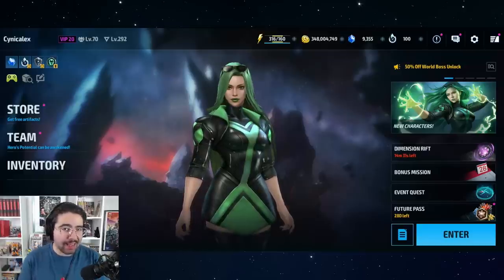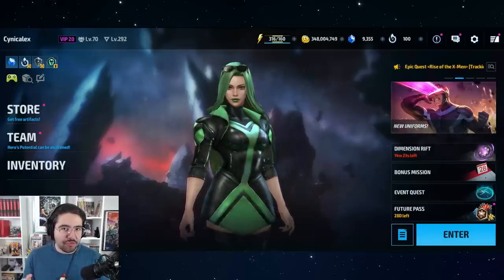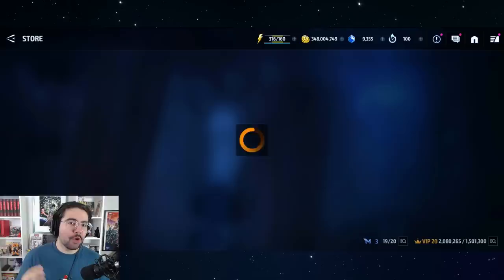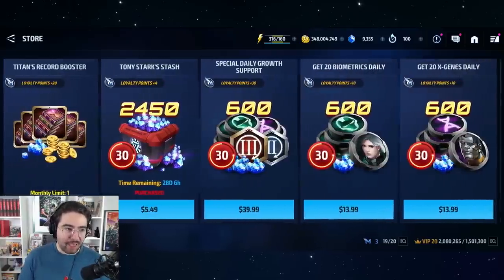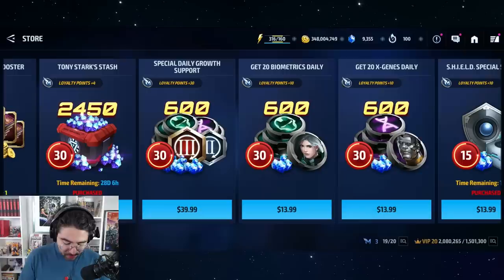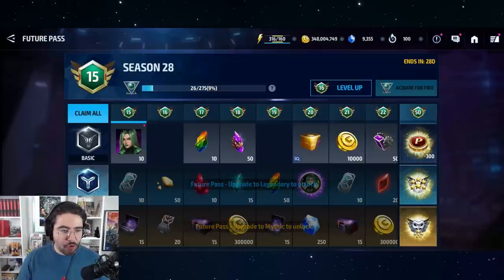Hey guys, welcome back to the channel — it's Cinecalix, and today I'm going to be showing you exactly how to get Polaris for free. This is very important to do ASAP because she's only free for the next 28 days. After the future pass window, she will only be available through the xGene subscription, a paid subscription, making her unavailable to non-paying players. If you're watching this in the future, the xGene daily is the only way to get her.